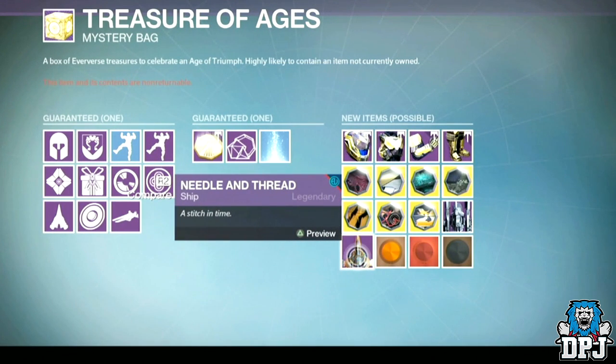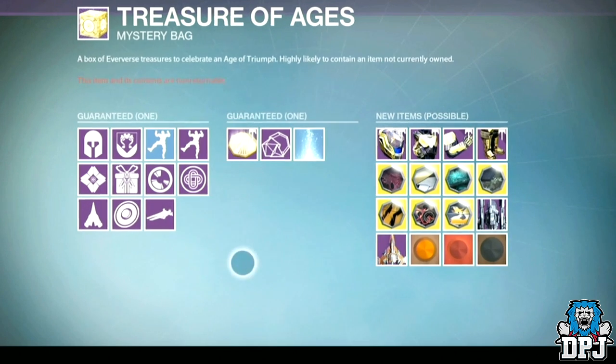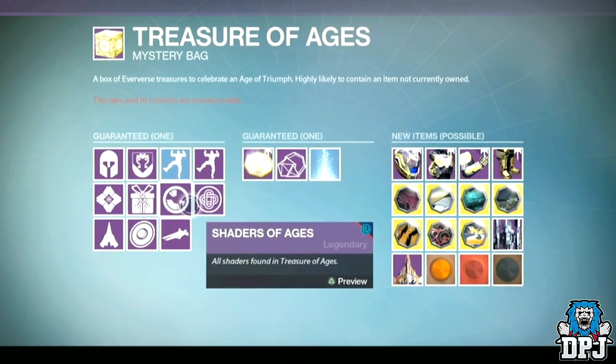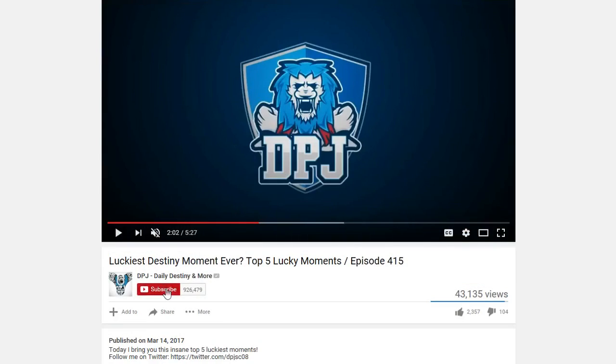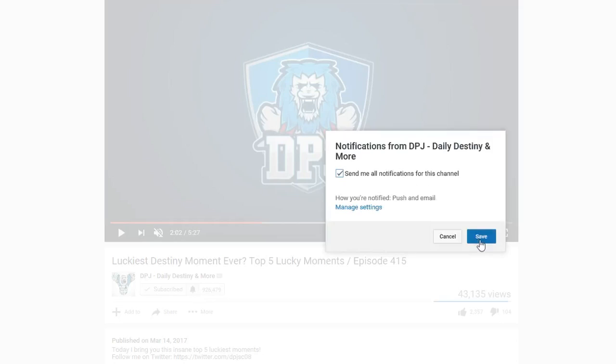So guys, there you have it - the Treasures of the Ages and all obtainable items from them. These will be obtainable on the 28th of March when the Age of Triumph hits. Hope you guys enjoyed the video, thanks for stopping by. As always, subscribe for daily Destiny content and hit the bell notification so you'll never miss a video, and I'll catch you on the next one.